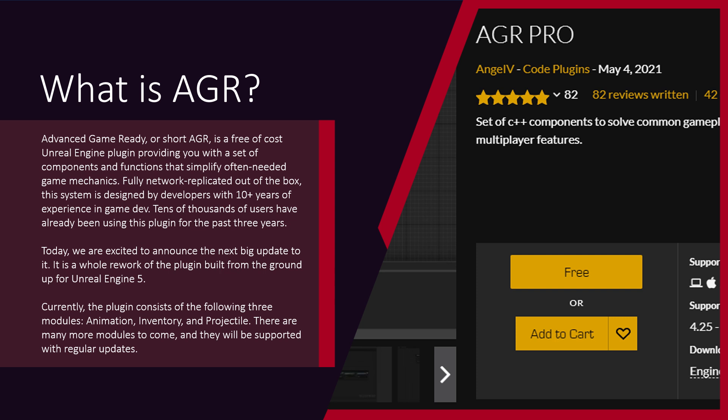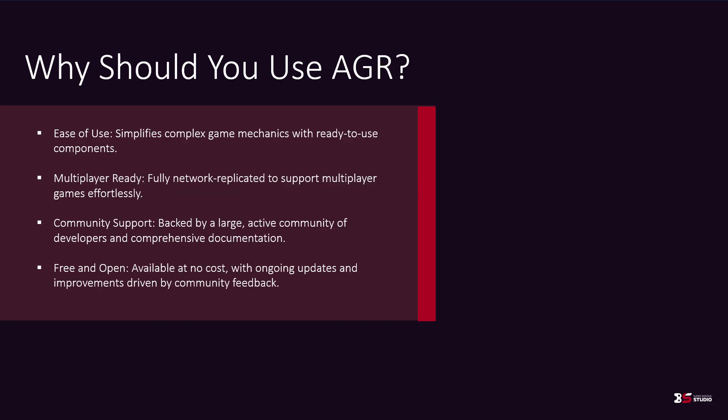It is a whole rework of the plugin built from the ground up for Unreal Engine 5. Currently the plugin consists of 3 modules: animation, inventory, and projectiles. There are many more modules to come and they will be supported with regular updates. This update will be available on the marketplace for Unreal Engine 5.4 and above. All older Unreal Engine versions will continue using the past version of AGR. So let's get into this update.